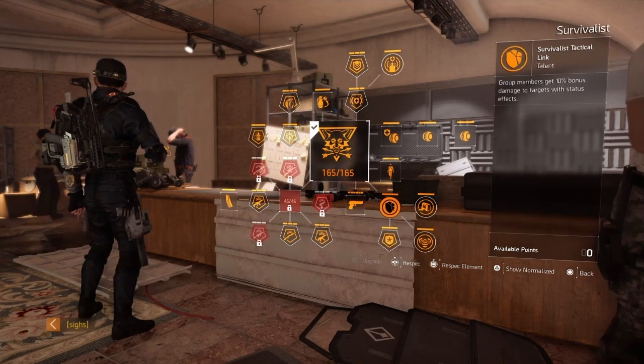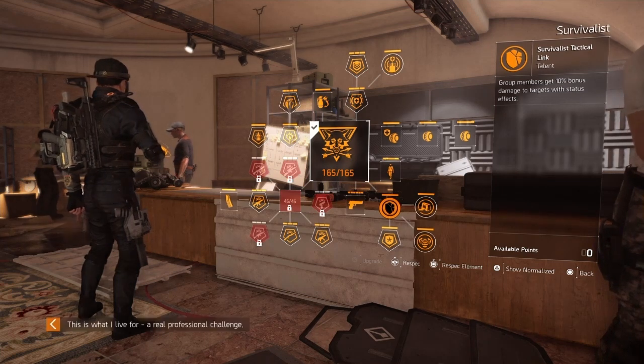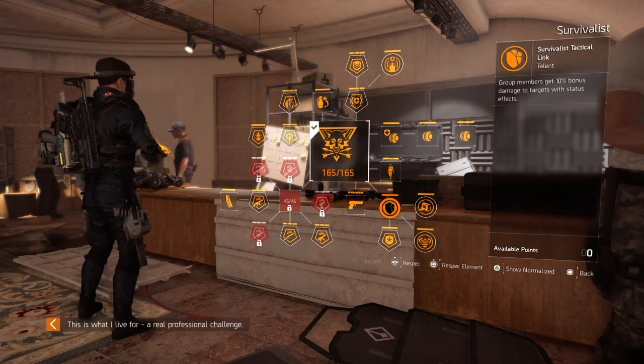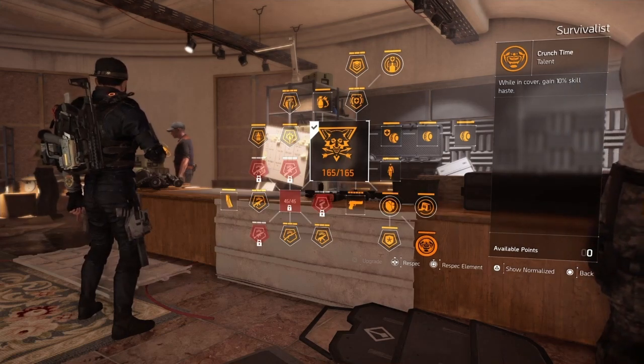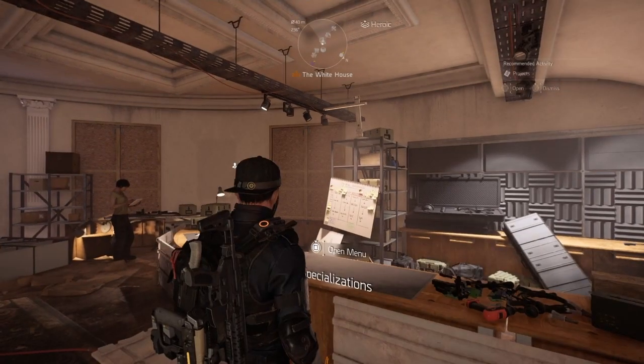With this build we've also got armor kits for our team — when you pop a kit it pops a med kit for your entire team. In addition, we get 10 bonus damage for group members against status-affected enemies, and 10 skill haste while in cover. All of this comes in handy for this build.